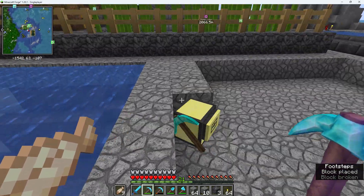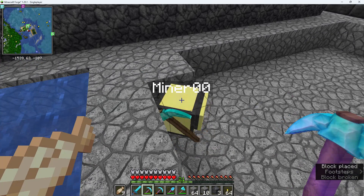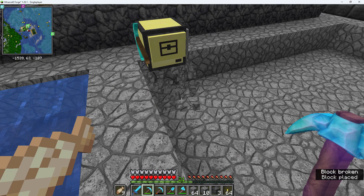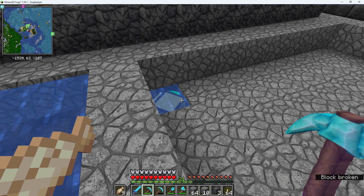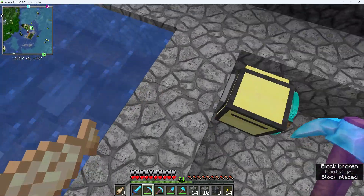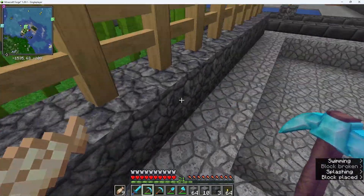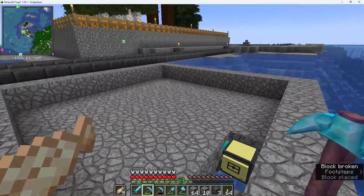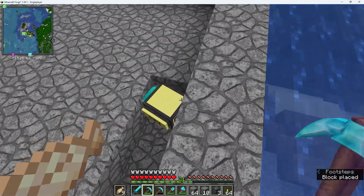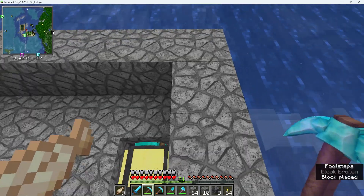We're coming to the end of the first layer of the platform. Now it's going down and doing the second layer. What it will do is place a block under here and then continue all the way around, blocking off the water supply. Then it will drop another layer, and so on — it will do that for eight layers.